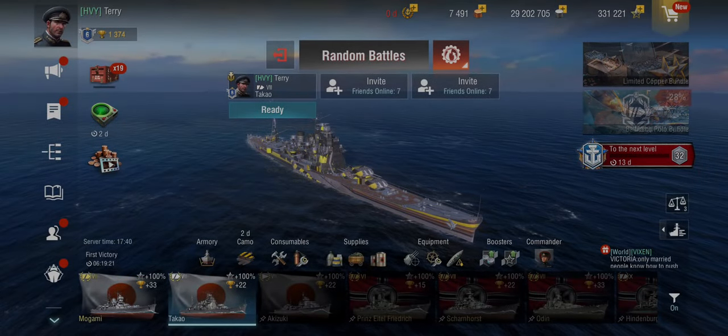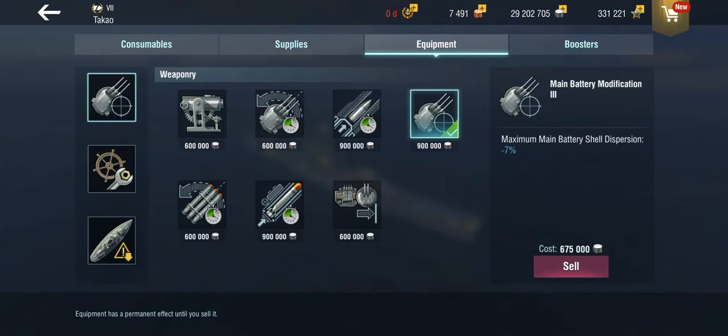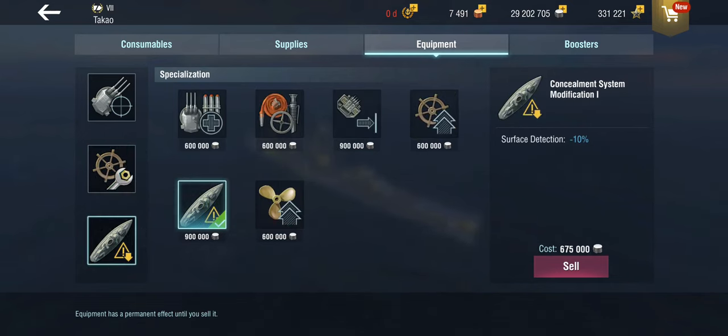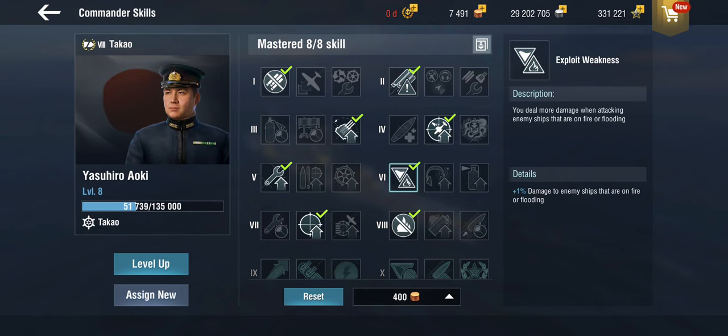Hello everyone and welcome back to World of Warships Blitz with Terry. Today I've got a quick round in my TAKAL for you and this is the setup. I am playing with MainBudger Remote 3, using steering gear and concealment, so it's a long distance kiting kind of build because this is a Japanese heavy cruiser at tier 8. The captain is set up for that as well, specifically around exploit weakness and using precise aim at long ranges.